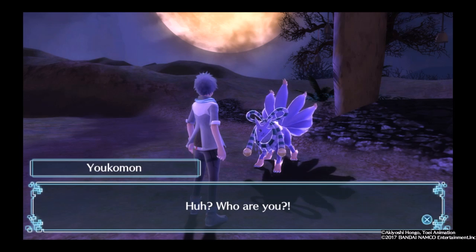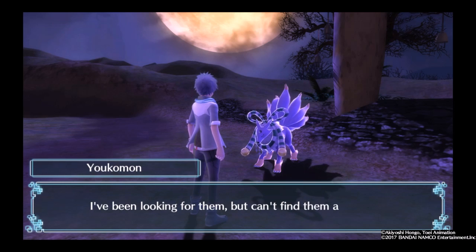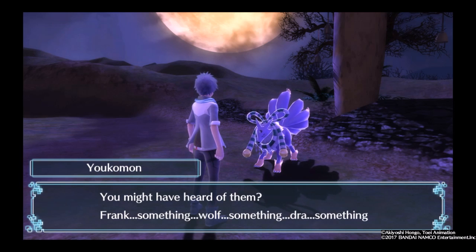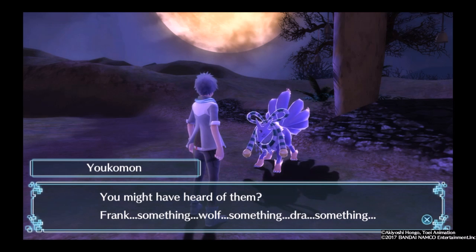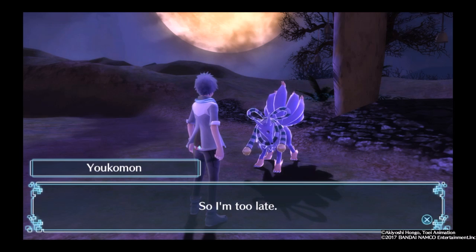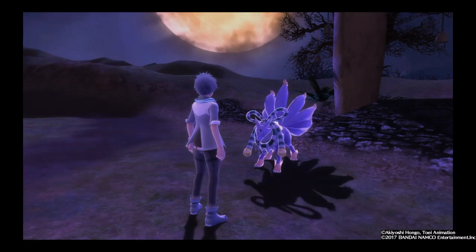Look — a purple Kyubimon. Yokomon. Who are you? 'You're a human, how dull. Do you know Boltmon, Myotismon, and Weregarurumon? I've been looking for them but I can't find them anywhere. Aren't they some kind of famous trio at Boney Resort? Frank-something-wolf-something-dra-something.' Frank-wolf-dra-what? I think they're classic monsters. 'The engraving says I must defeat them.' Talked to Myotismon and Weregarurumon. 'Really? So I'm too late. You don't know about Boltmon, do you? He has to be somewhere. Can you tell me if you find him? I hope I can at least fight Boltmon.'